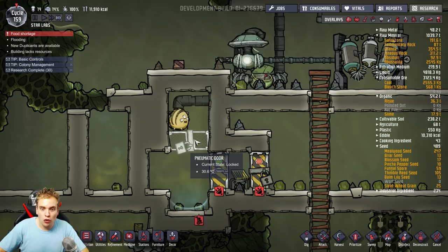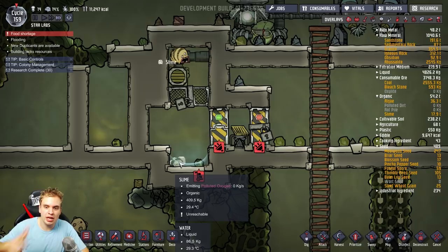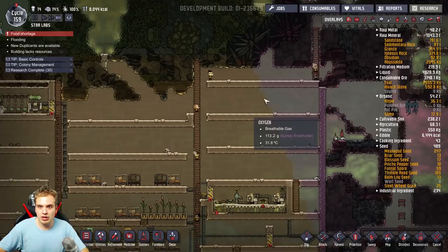I just pump all my polluted oxygen in here. This door lets the slime fall down but it doesn't let the puft out — so it's the best puft farm you can come up with. It's basically foolproof. You have a little bit of water here which means all the slime drops here and doesn't emit polluted oxygen anymore. I locked this door so they don't come here every second to pick it up. But now I can open it so they can do it, because they have nothing else to do.